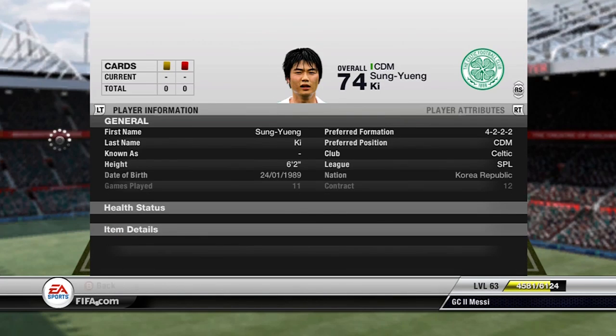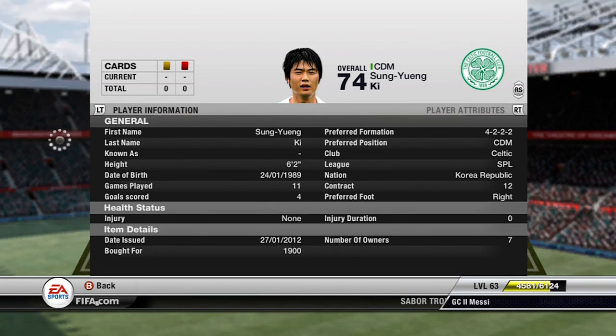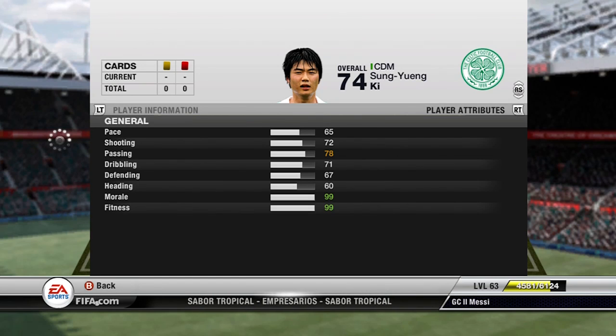The other CDM I have is Key, the Celtic SPL player. He's a great player at 1.9k — can't really go wrong there. He's absolutely solid at the back: 78 passing, amazing free kick. He only says he's got 72 shooting, but this man can shoot from range easily. 76 defending, not too bad, and 71 dribbling — so he's a very nice overall player.